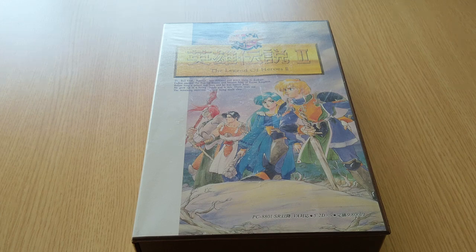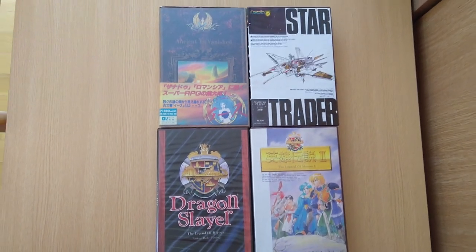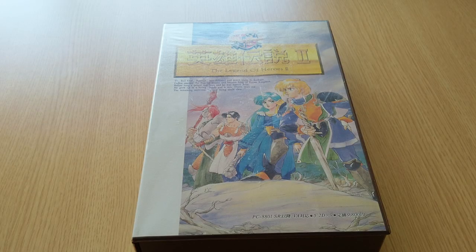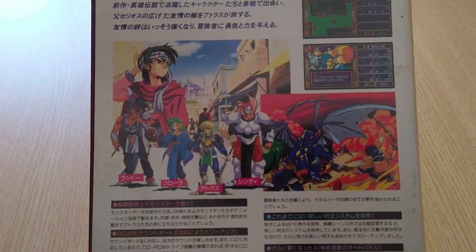The first thing I want to point out is the cover art. If you look at the previous Falcom games I've covered so far in this series, I might be inclined to say that they look kind of boring. This game was released in a different age, when Falcom started placing a larger emphasis on their characters and artwork. On the back side, you'll see even more full-color illustrations of the characters.